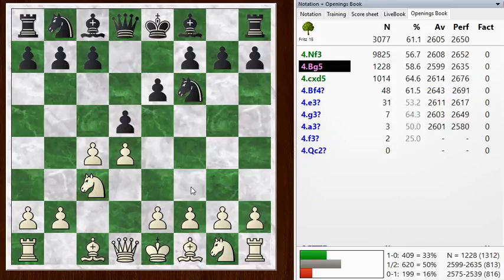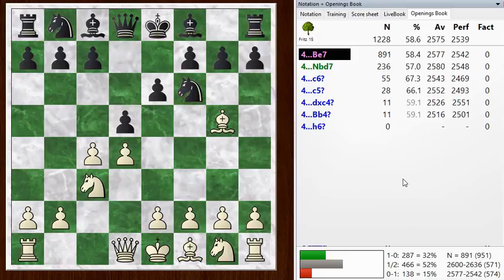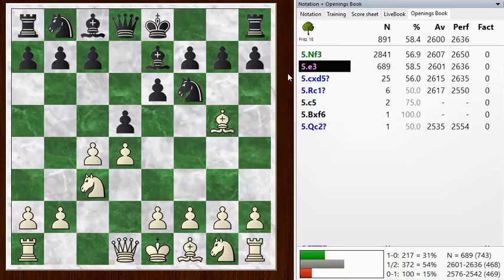I usually go knight f3, and I think that's the top choice here and a reasonable way to play. But this bishop g5 move is an interesting alternative, just getting the bishop outside the pawn chain immediately. Black usually unpins here, and then knight f3 could be the second move, but I wanted to play e3 immediately. This is a new line for me, so I don't know the details, and I'm never sure how long you can leave the c pawn hanging.